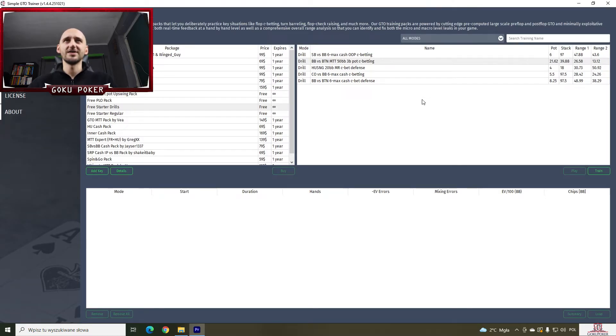Today we're going to jump into another GTO Trainer session. We're playing on Simple GTO Trainer and we've just finished playing the previous No Limit Hold'em spot. And I was just drawn towards this one — this drill mode, whatever this means. I guess we will see soon. DB versus Button, MTT spot, 50 big blind stacks, 3-bet pot, c-betting. It is just too interesting for me not to try this out, so let's try it out.